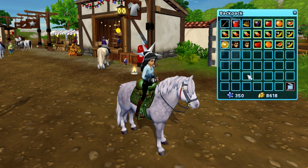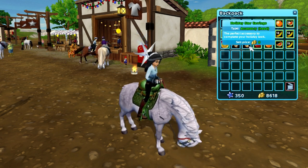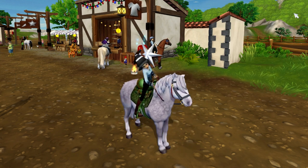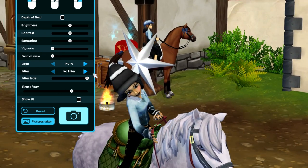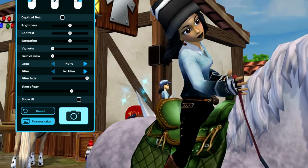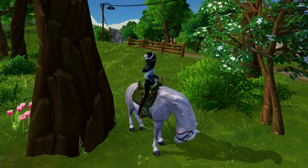Today we got a decoration item for our character and it's these holiday star earrings. It's an accessory for your head and if you go into photo mode so that I can get a little bit closer, you can see that there are earrings on here. You can see one right here. They are little red star earrings and I think they are really cute. So that was our gift for today, these lovely red earrings for your character.